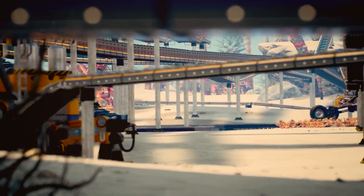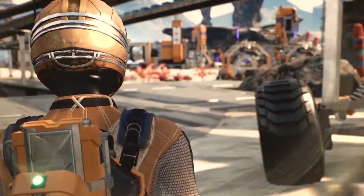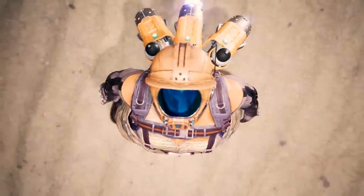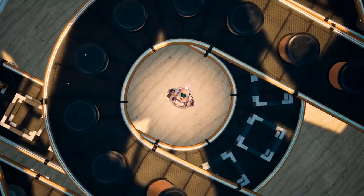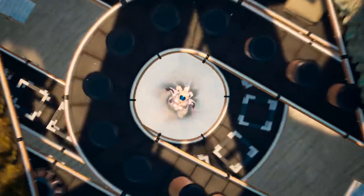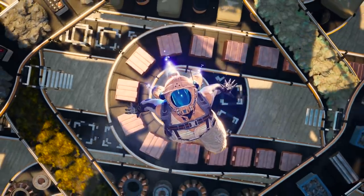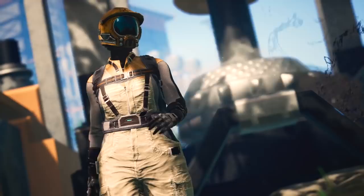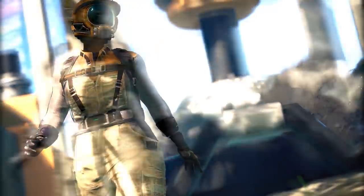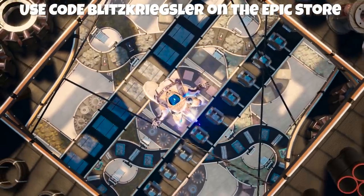Welcome to a brand new game called Satisfactory. This one is going to be really unique and interesting - kind of a combination of Factorio and Subnautica where you're surviving on an abandoned alien planet. You have to build really cool conveyor belts and mining systems to automate your planet. You build up cool bases, unlock different parts, and survive weird alien critters. The game is available on March 19th - there's a link in the video description and you can use creator code blitzkrieg on the Epic Store.